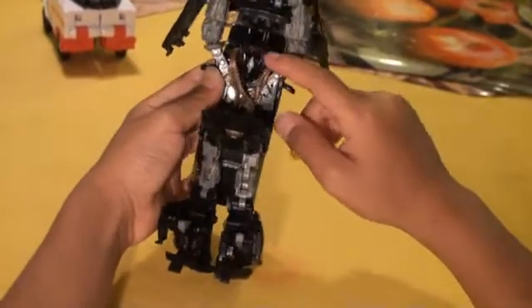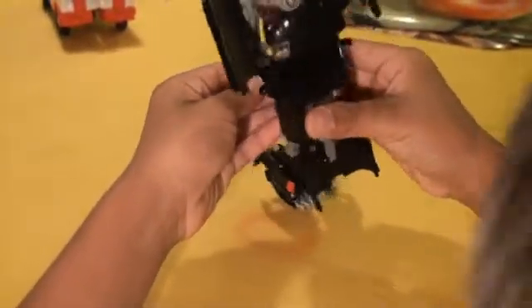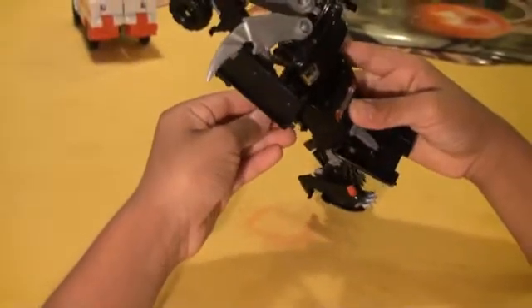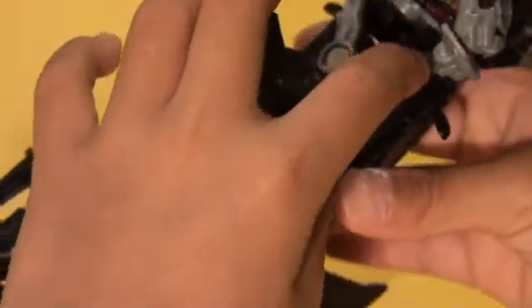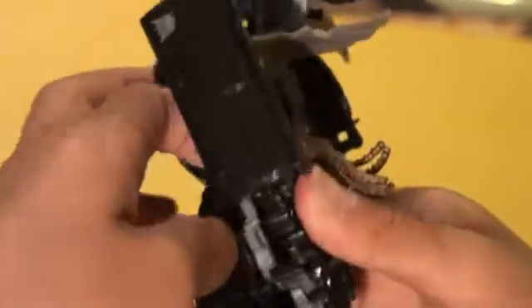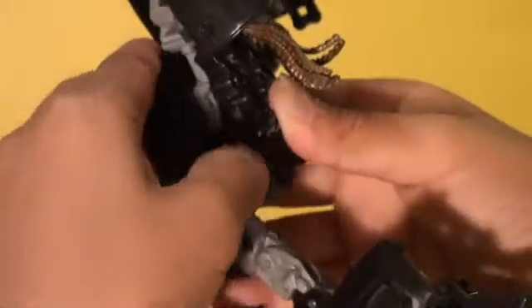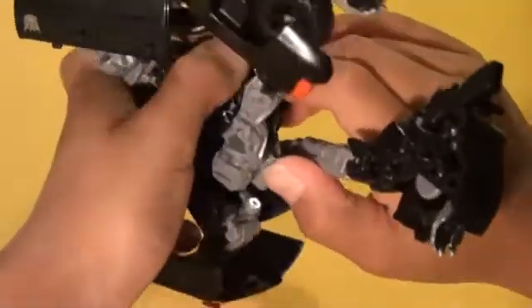Pull out the chest part and flip his head up. Right here there's a hole, and this peg on his arm has to connect - this one over here and one over here. Connect - it's kind of hard to connect, you have to move the arm around a little. There you go. Then go under here, flip his crotch up and connect it in.